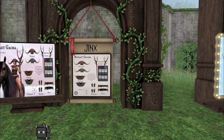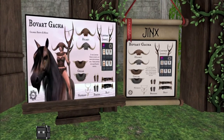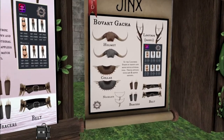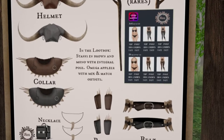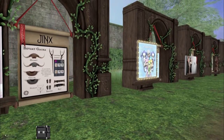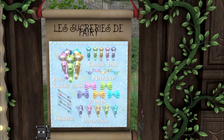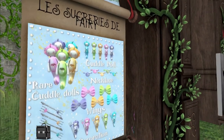We have Jinx. Is that horse rideable, or is that like decor? I think they made textures for the horse for something else — I remember someone mentioning them on Facebook. But we have some helmets, collars, necklets, bracers, and there's also some appliers. And a belt. We have Le Secre Deferi. It looks like we have cute little mermaids. Rare Cuddle Dolls decorations — they look like little seahorsies, or sea monkeys.